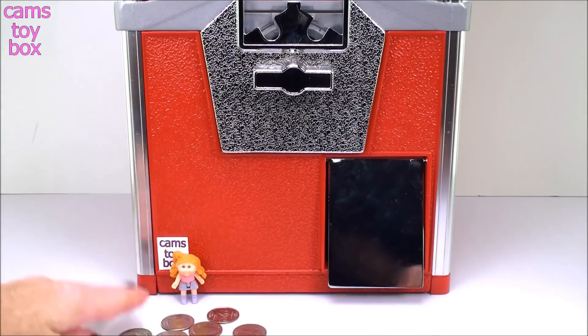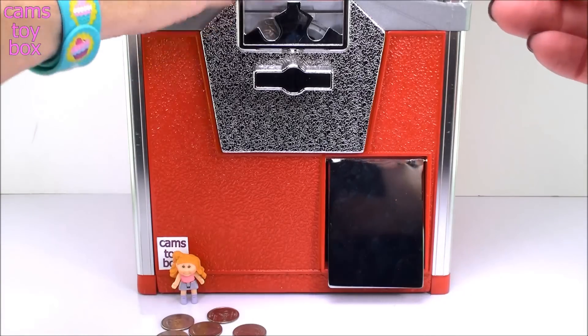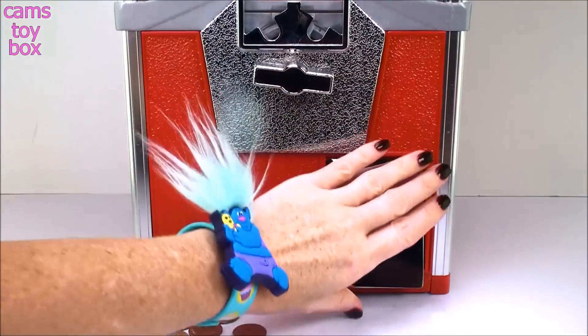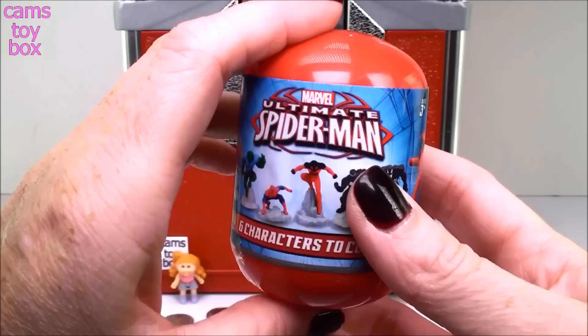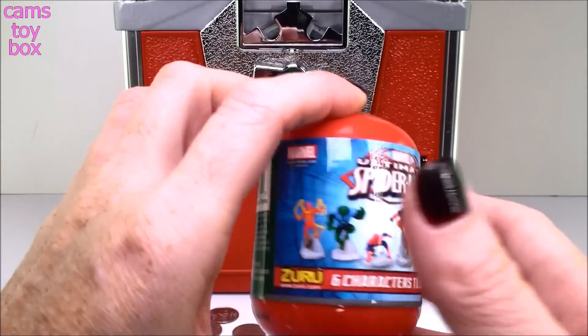Let's get some more coins going. Let's see what our next surprise will be. One, two. Oh, that looks like a big one. Whoa. So what do we have here? We have an Ultimate Spider-Man capsule surprise. It comes with one of six different characters inside.